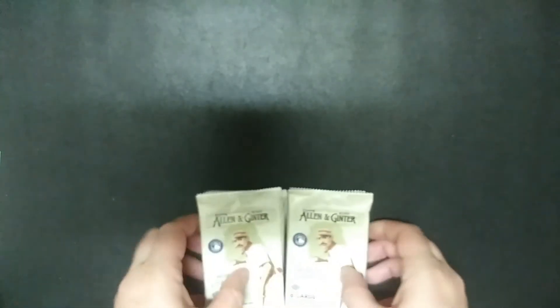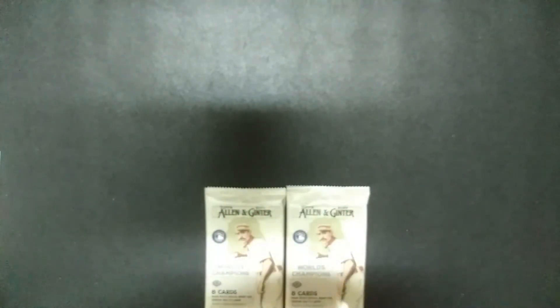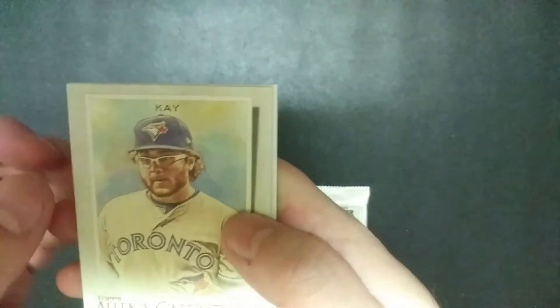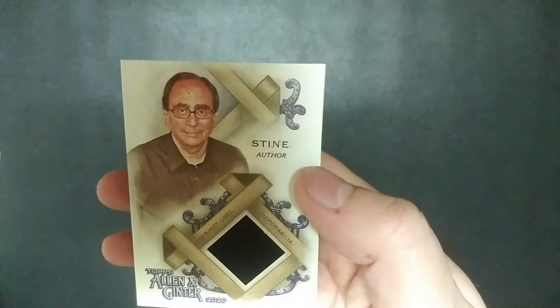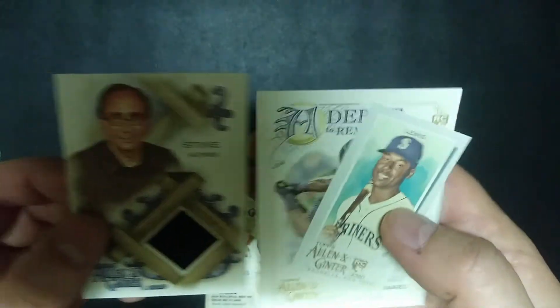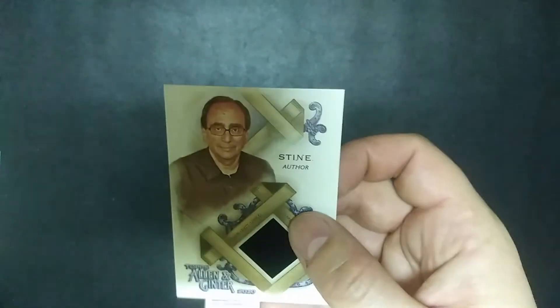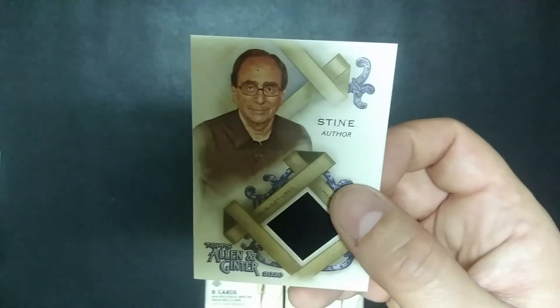Here are our final six packs — all of these should have a hit. Rookie Tatis Jr., a K rookie, Taft, and an R.L. Stine relic card. A lot of these relic cards are the non-baseball cards — I've gotten a Steve Byrne relic, and now an R.L. Stine relic. That's hit number one.